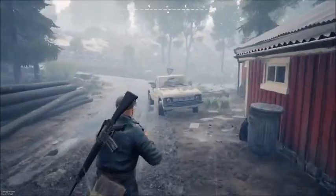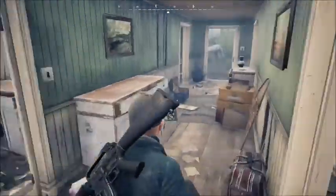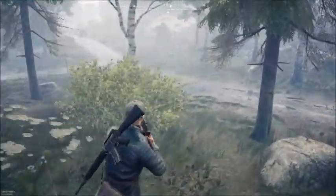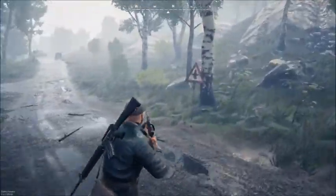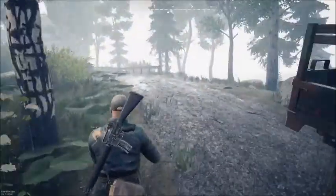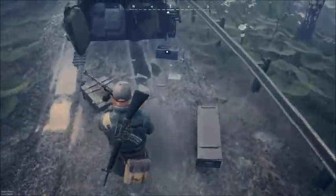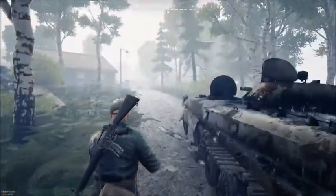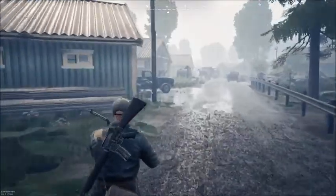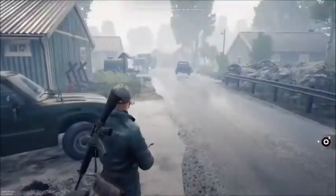The air drop is in such a weird spot. We have a gun, two guys, and another gun too. I was considering extracting because we have the gun, we have recipes, we have resources — we're not doing too shabby. And we're right there at the extraction point, but so is the drop. I think we're gonna try for it.